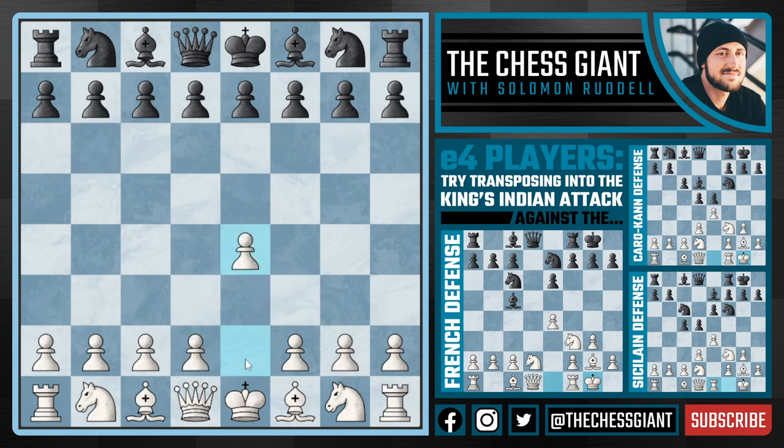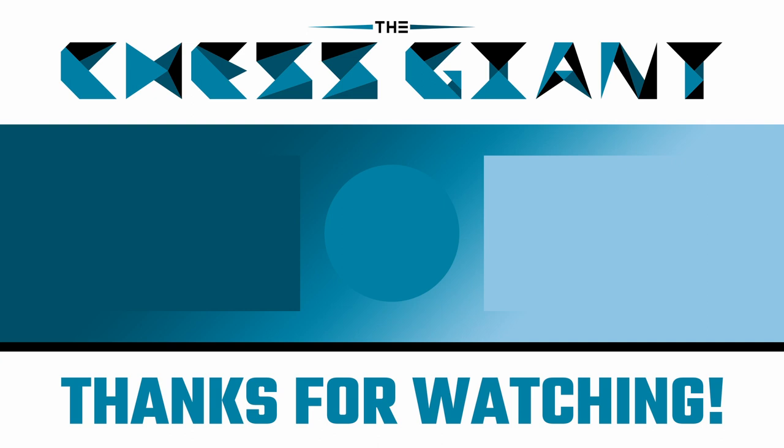Guys, if you play E4 and your opponent plays something like the Owen's Defense, the Caro-Kann, the French, etc., and you then just continue with D3 and Knight D2, trust me, you're going to take them out of their comfort zone and you're going to be more comfortable in those types of positions. Thanks for watching today's video. If you'd like to learn more on the theory behind the King's Indian Attack, click that video to the left. If you'd like to learn more on how to play the Pirc Defense, click that video to the right. Leave a comment down below to let me know what other videos you'd like to see covered on this channel. And as always, I appreciate you guys. Thanks for watching. Peace.